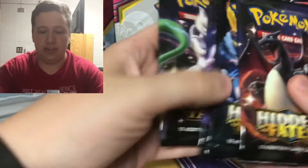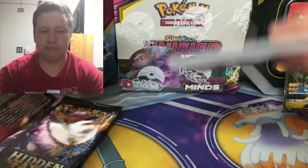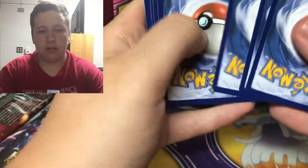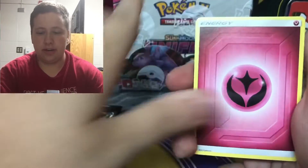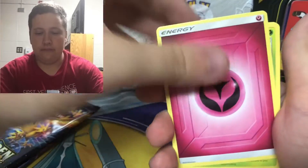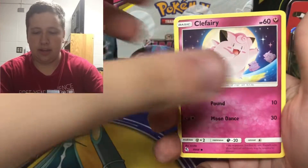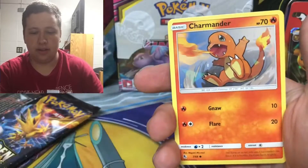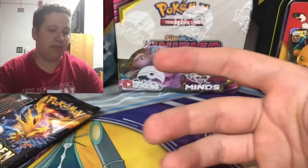Let's put up the tin and start with the Shiny Charizard pack. Make sure to subscribe and follow me on Instagram - I would love a follow on Instagram and a subscription. First pack: Fairy Energy, Scyther, Sabrina's Suggestion, Pokemon Center Lady, Clefairy, Caterpie, Ekans, Paris, Charmander, Lieutenant's Strategy, and then an Arbok regular rare.